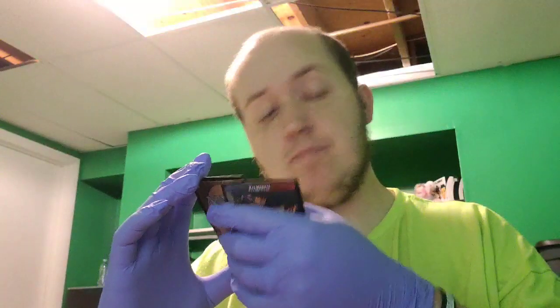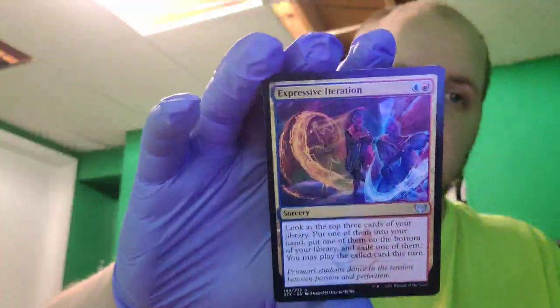Expressive Iteration — a sorcery. Look at the top three cards of your library, put one into your hand, one at the bottom of your library, and exile one. You may play the exiled card at the end of your turn. It costs one red and one blue mana. Then Maelstrom Muse — a Djinn wizard with flying. Whenever Maelstrom Muse attacks, the next instant or sorcery spell you cast this turn costs X less to cast, where X is Maelstrom Muse's power.